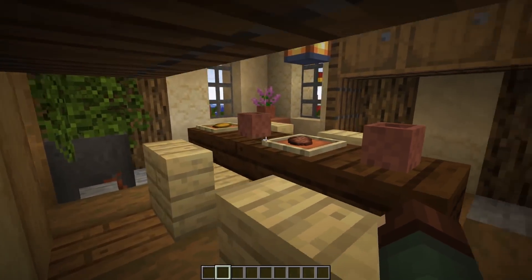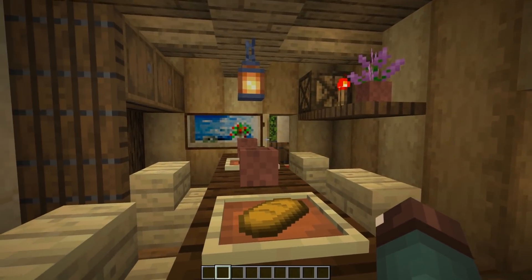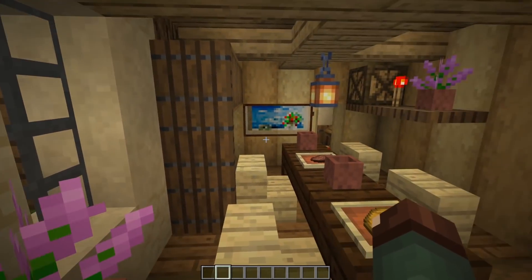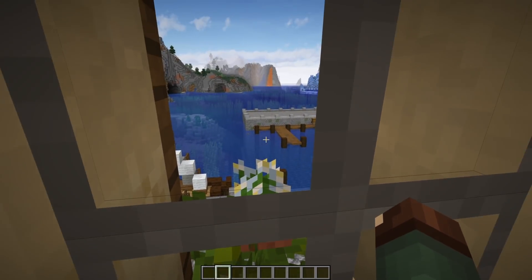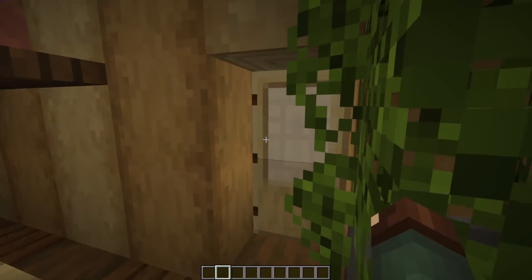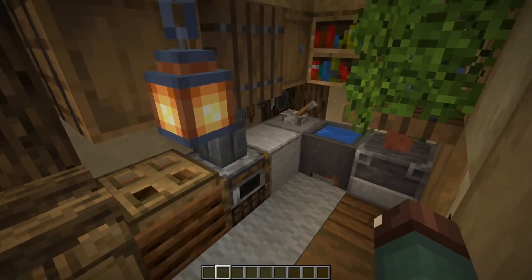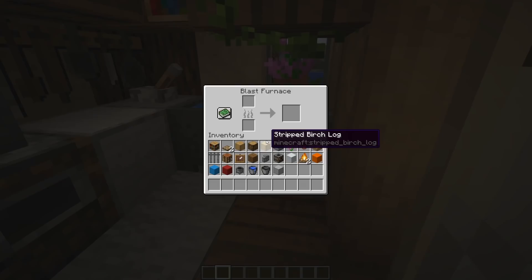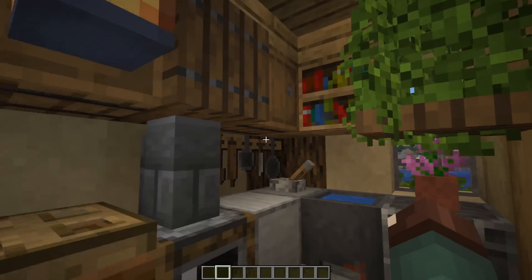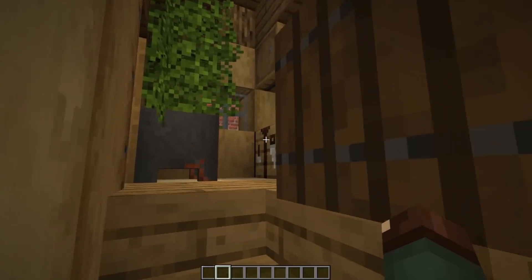Coming in here, we have our dining room table with a lot more storage up above. This whole place is really built around having as much storage as possible. These people might be on the richer side — not super wealthy, but they are living on the waterfront — and we still want to make it look like a medieval household. Then coming this way, we have a very cool kitchen area with plenty of storage, plenty of different ways to cook things — blast furnace, smokers — and a crafting table hidden in the corner. This is a fully functional house.